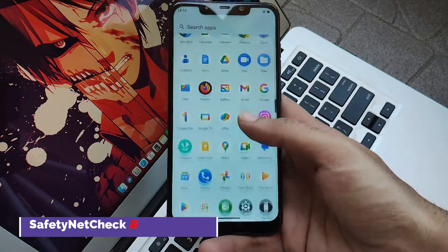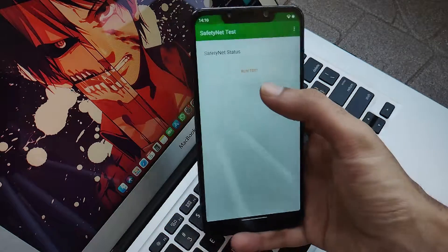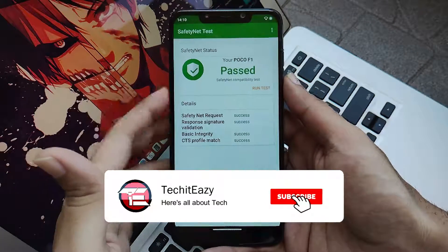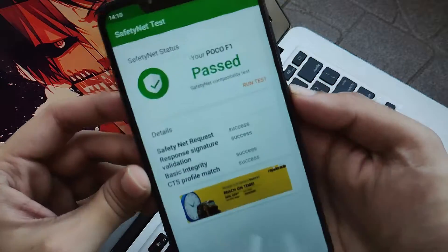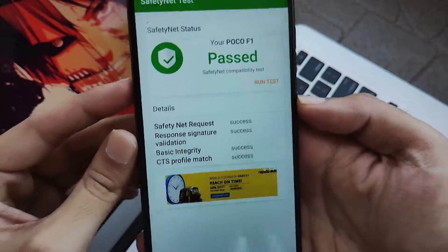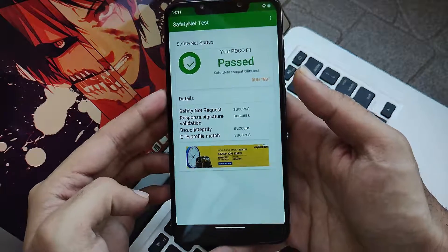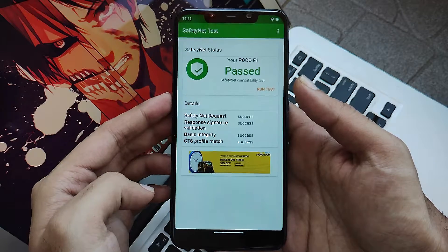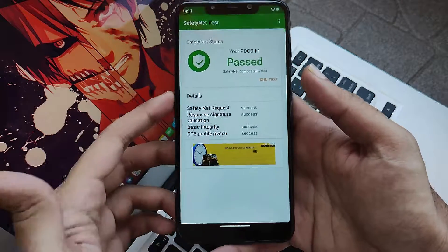Now let's jump to the CTS, also called the safety net check bypass. Clicking on the run test, you will get safety net check bypass out of the box. From Android 12 onwards this is something of a new normal — you will get CTS bypass out of the box unless it's a LineageOS-based source. You can use all finance applications without any issues and enjoy all services working pretty much well.